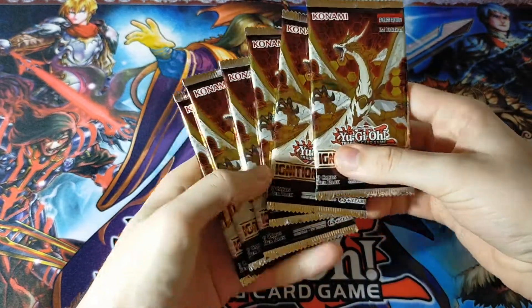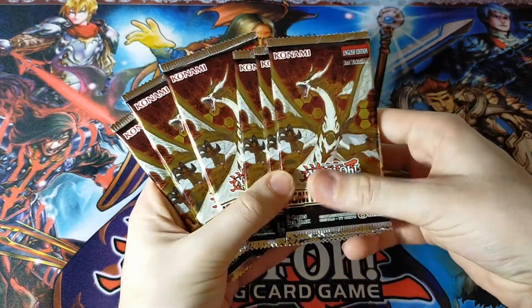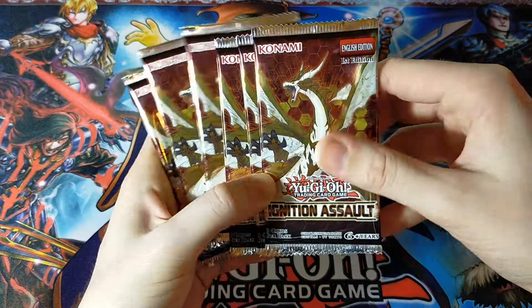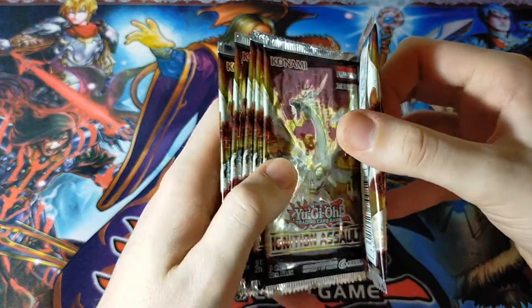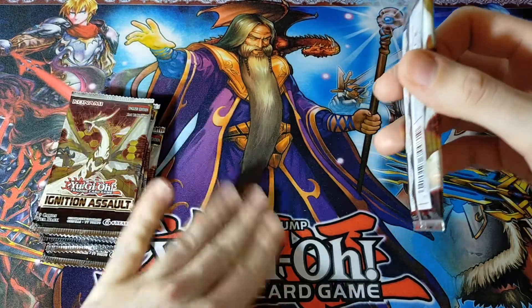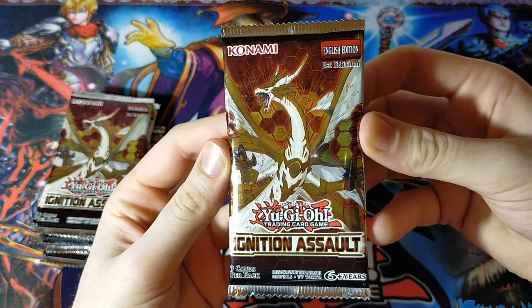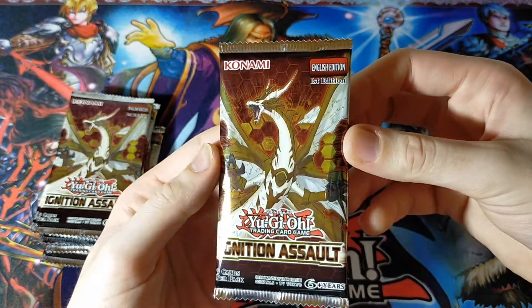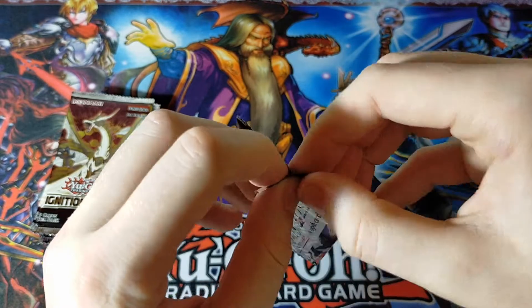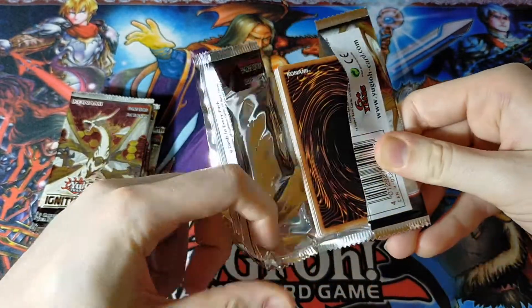Alrighty, so there we go. We have our six Ignition Assault Booster Packs straight out of the Blisters. These are all first edition packs, so we still have a chance at getting a beautiful Starlight Rare, which is kind of what we're hoping for here. I would say we're also looking for some of the Plunder Patrol cards, but I would also happily take any Secret Rare or Ultra Rare. Hopefully Plunder Patrol, and even more hopefully a Starlight Rare.